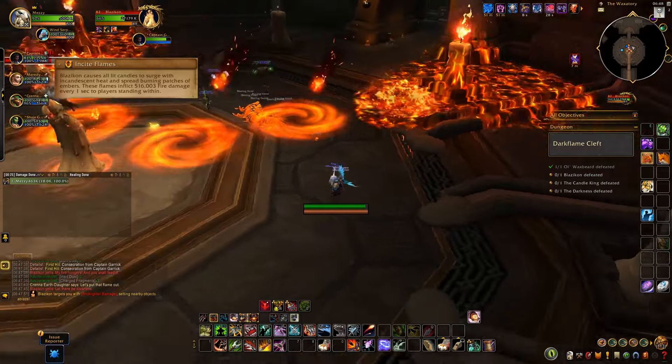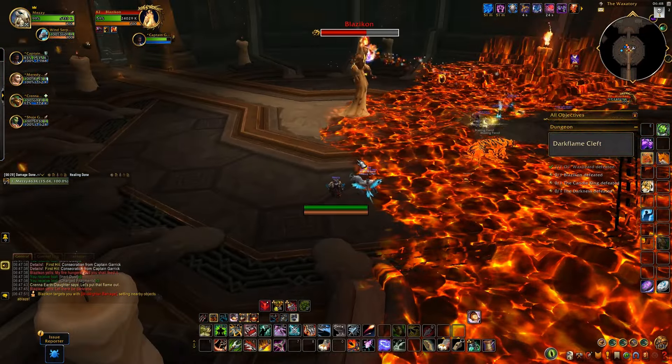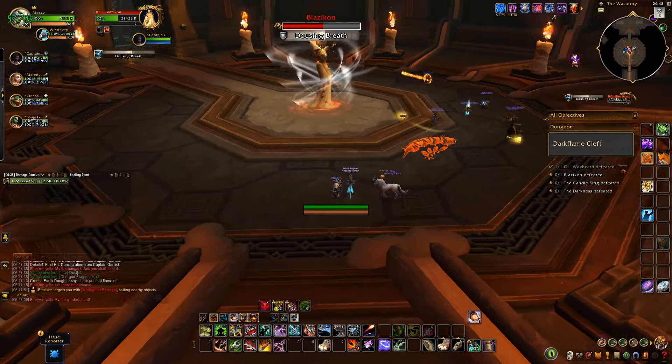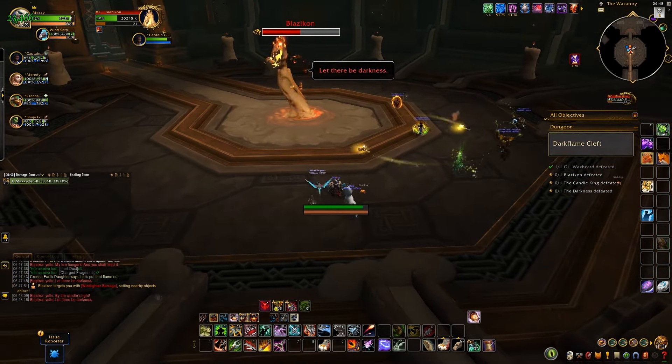When Inside Flames is cast, move away from the sections that have lit candles — fire will spawn there and you don't want to stand in that. When Enkindling Inferno gets cast, you need to do the opposite: run to the section with the burning candle. This will now be the safe zone from the AoE that will be cast.